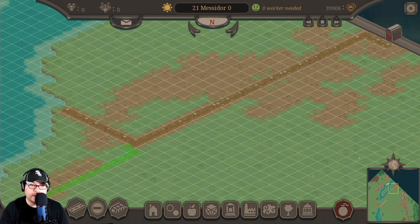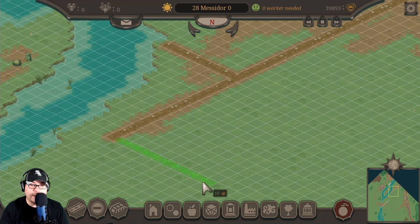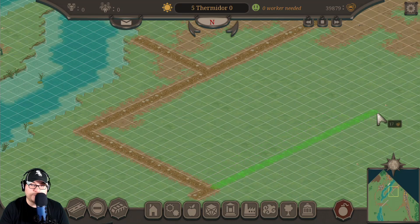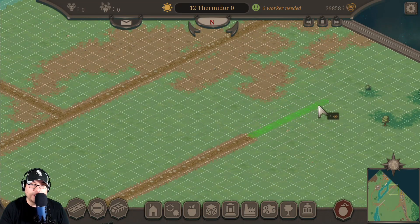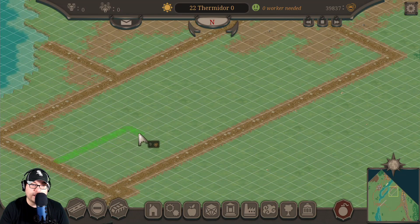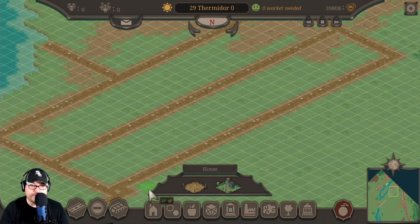Full disclosure — I have like no creative eye, so me building a beautiful city is just not going to happen, but we want to build something functional. I give up on that — we're trying to build a loop. Maybe what we can do is build within a town, something like this. There we go, perfect. Now we're going to grab some houses. Should I just build down the middle?